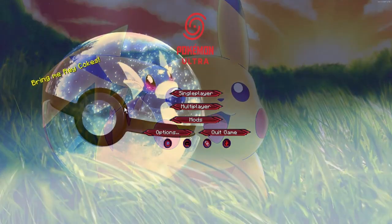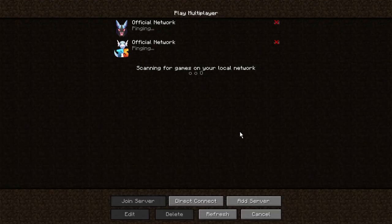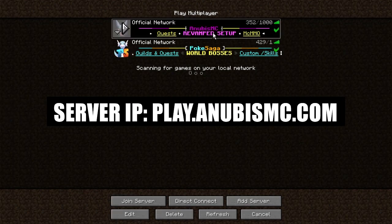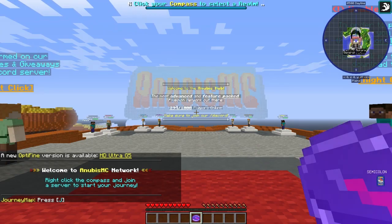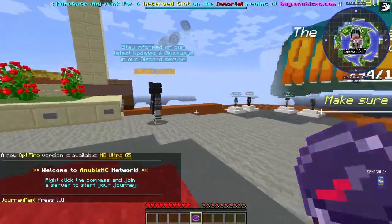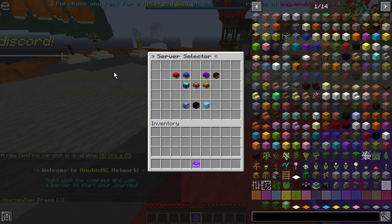After all that, just click Play. The game should eventually pop up, then click Multiplayer. From there we're going to join the official Anubis MC server and select the Paradise Realm, which is my particular realm where I'll be staying with Envy.